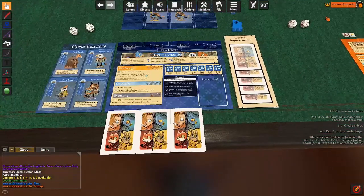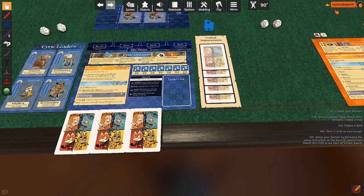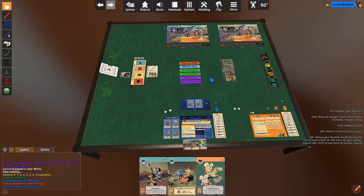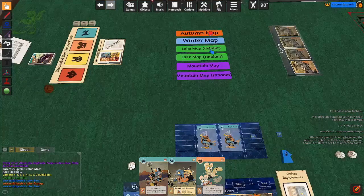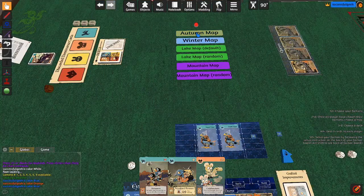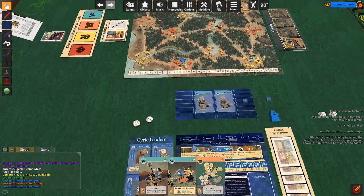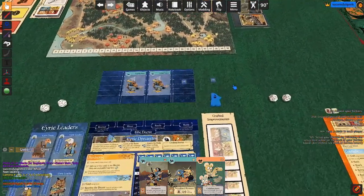So you've got that — the drawing and everything. I'm going to go ahead and become the Eerie team again. Let's go ahead and pick a map. On this Tabletop Simulator mod, there's a bunch of different maps. I'll choose the Autumn Map, and it'll take a second — and there we go, it's got the map set up now.